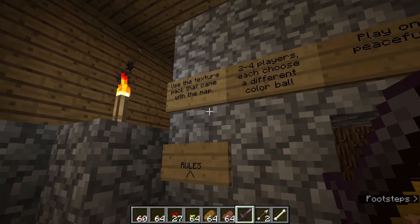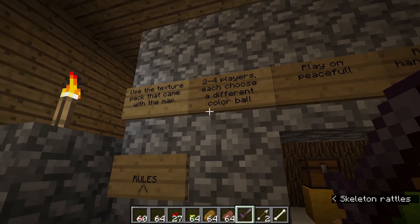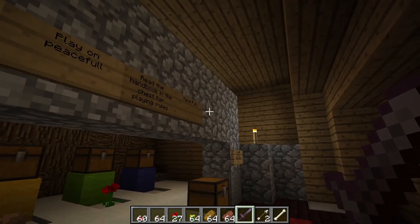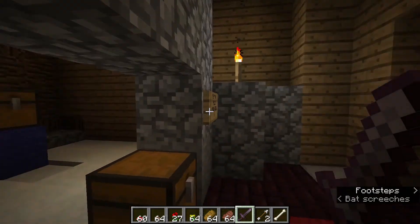Rules: use the texture pack that came with the map, two to four players, each choose a different color ball, play on peaceful, read the handbook for playing rules, and have fun.